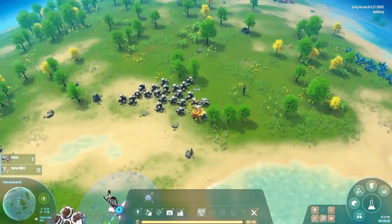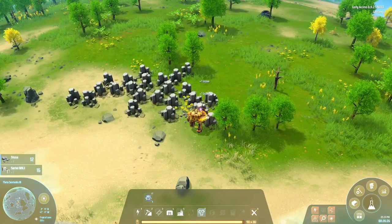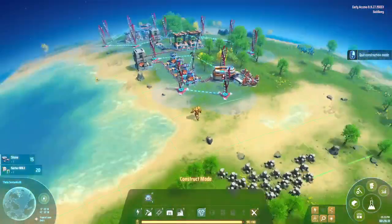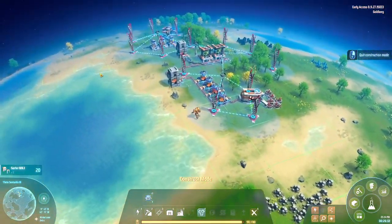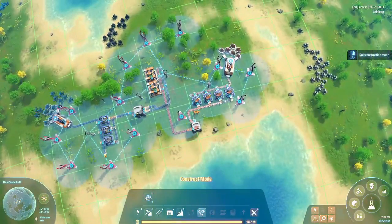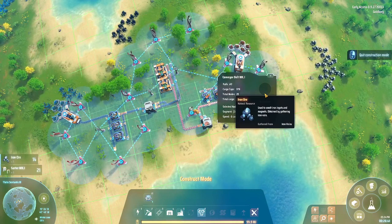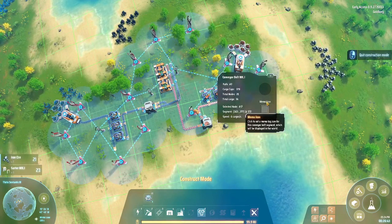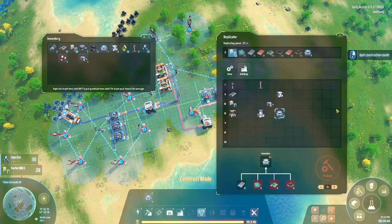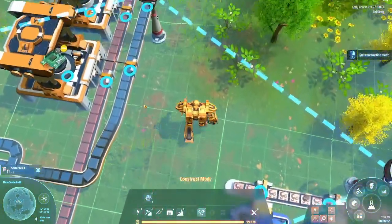This looks like a place I visited before - yep, I was here before. Now we just need iron. We have to grab this, and here it is. Now we can make one more research lab because we need more research labs.